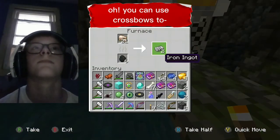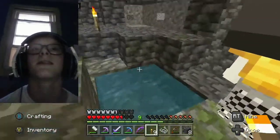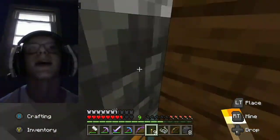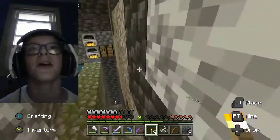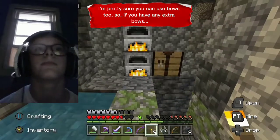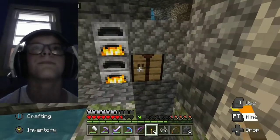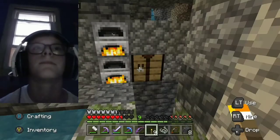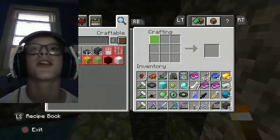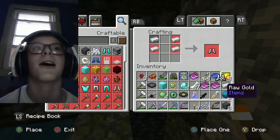You can use crossbows — I was just using crossbows, I just dropped a bunch of stuff. Yeah, anything wooden you can basically smelt. I'm pretty sure you can use crossbows too, so if you have any ammo for crossbows. I haven't run out of coal yet. I need iron boots and iron chestplate and then I'm finally full iron. Iron man!